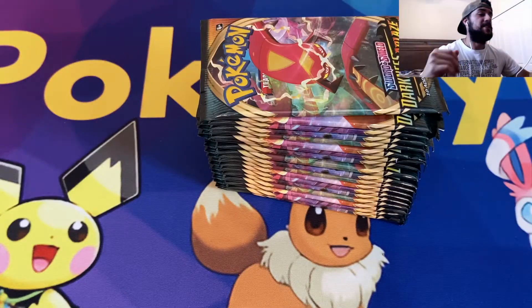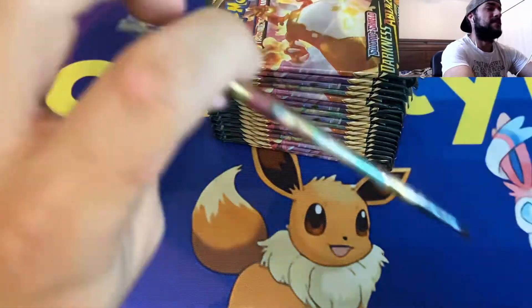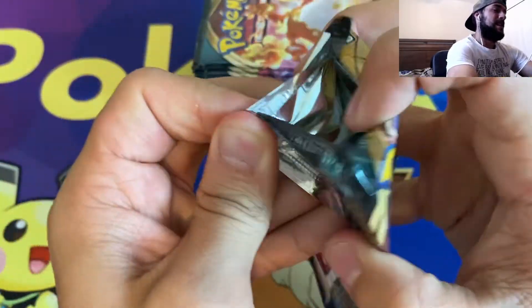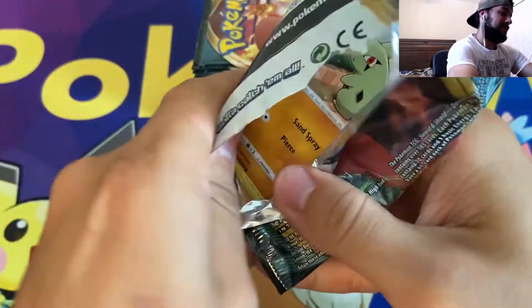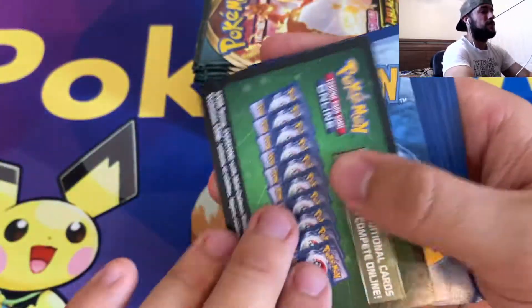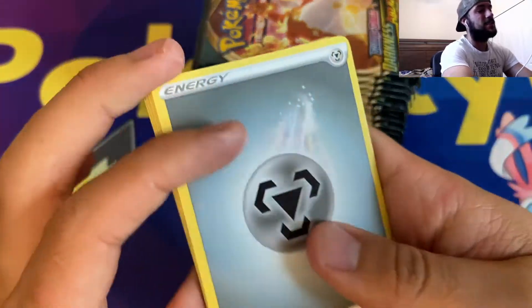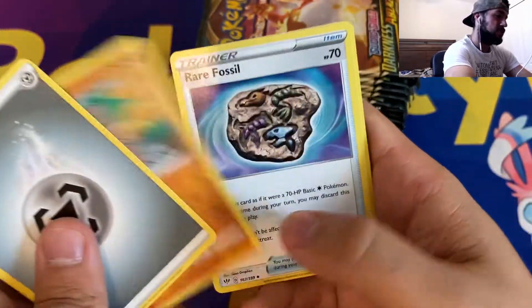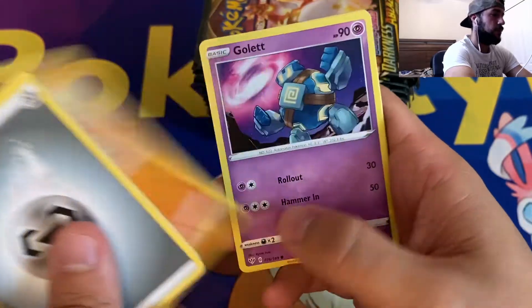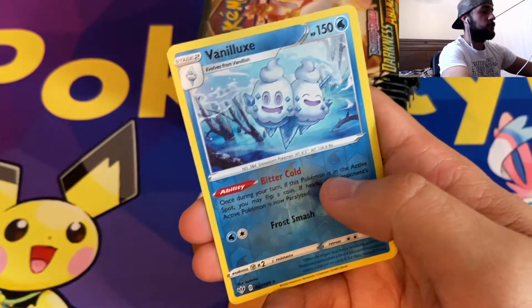Let's go ahead and get into the opening. We've got our nice big stack here of Darkness Ablaze booster packs. Let's see what we can pull today. I've got a feeling we're going to pull some fire today, something just insane. Metal Energy, Dugtrio, Rare Fossil, Simisage, Larvitar, Golit, Phoebus, Purloin, Hippopotas, Reverse Rare Vandalux, and a non-holographic Diggersby.